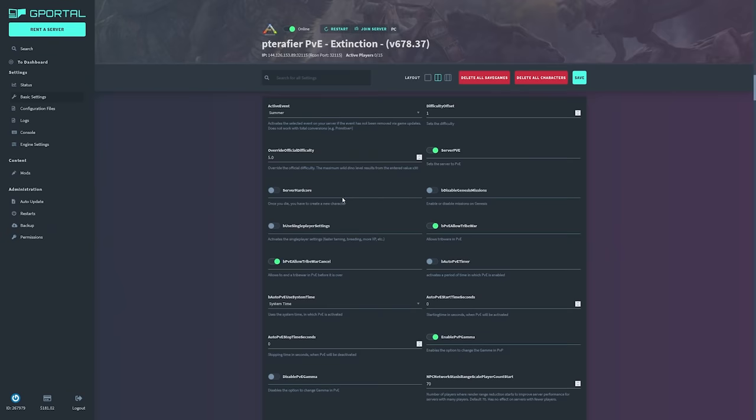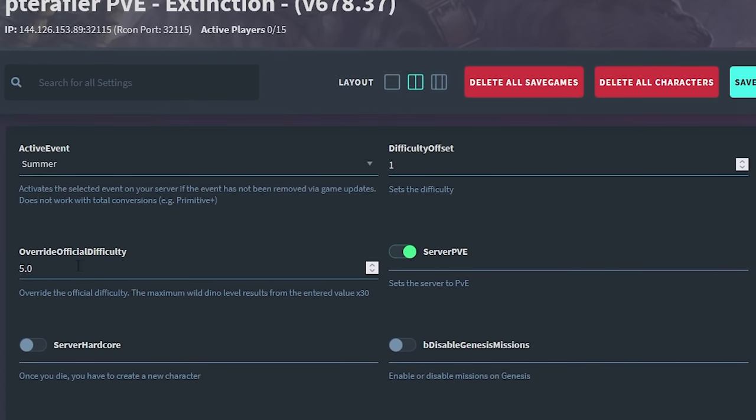The first category is gameplay settings, starting with difficulty. Difficulty dictates the max level that wild creatures can be. Unfortunately, single player's difficulty slider is useless and doesn't actually change anything in the game. G-Portal offers much more control and gives you both pieces of the difficulty puzzle — it allows you to change both difficulty offset and official difficulty. Difficulty offset is super confusing, so just set that to one. I keep my official difficulty at 5 to give players a max wild creature level of 150. There's a simple way to find the max level: multiply the official difficulty by 30, so 5 times 30 equals 150. You'll most commonly see official difficulty referred to simply as difficulty.